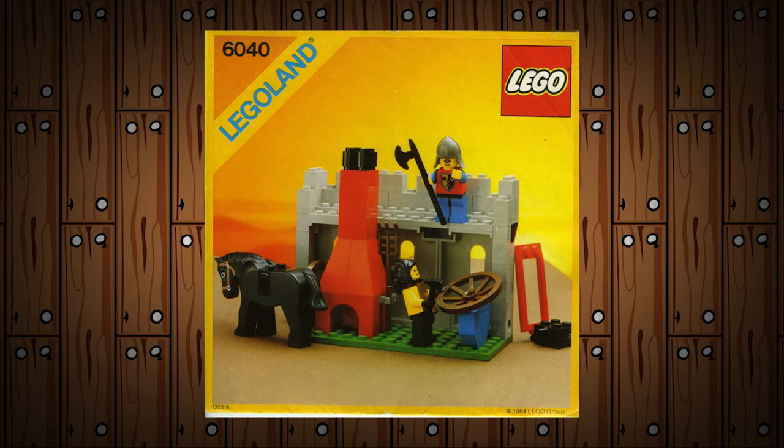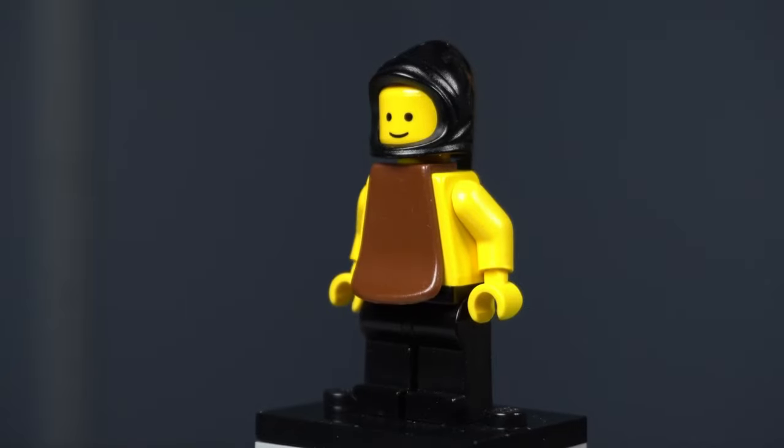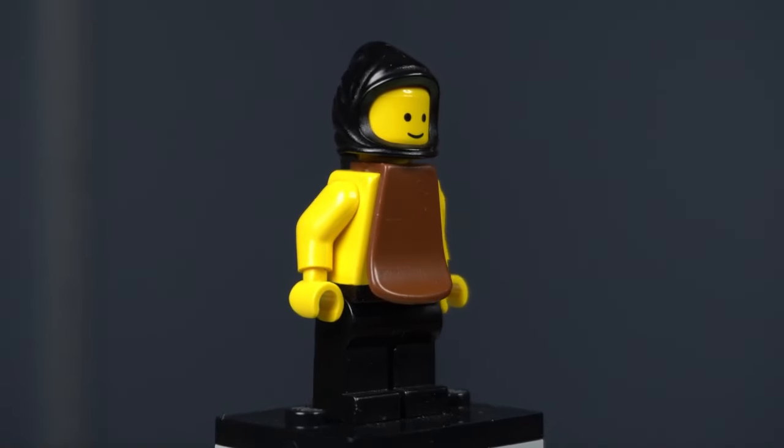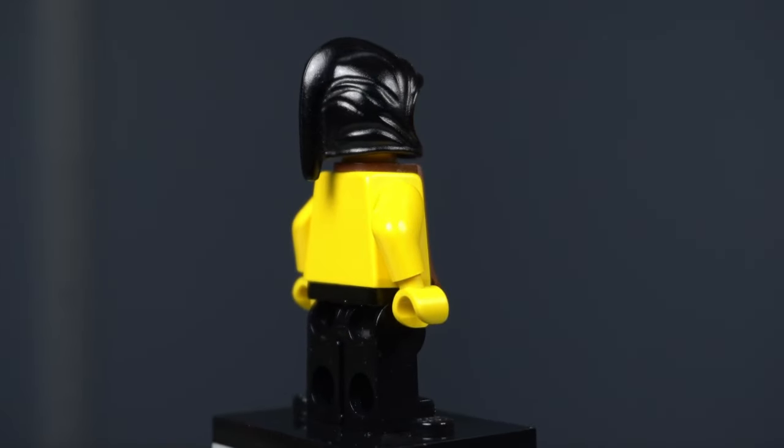First is the Blacksmith. He only came in one set, Blacksmith's Forge. He had black pants, a basic smiley face covered by a peasant hood, and a yellow torso. Over the torso he has a brown short plastic cape, which is used as a leather apron - in my opinion a very creative use of that part.